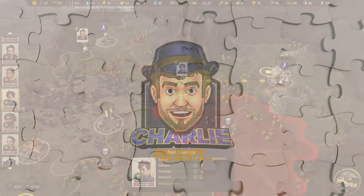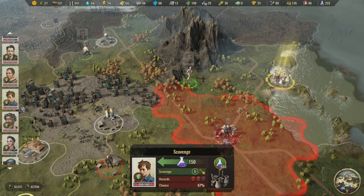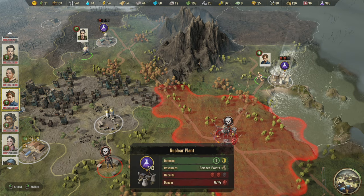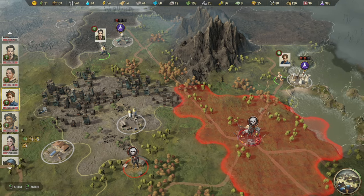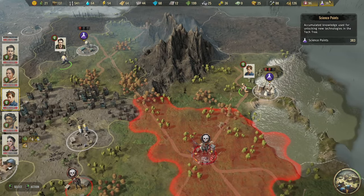Hey everybody, Charlie here, welcome back to Surviving the Aftermath. We've got a ton of science on this map and we're going to go ahead and try to clear some out. Probably going to take a bunch of damage eventually — 67 on damage on both of these, so I anticipate people getting wounded.